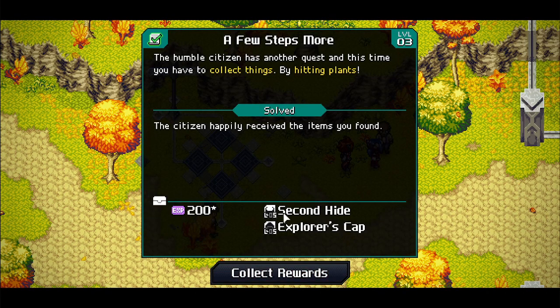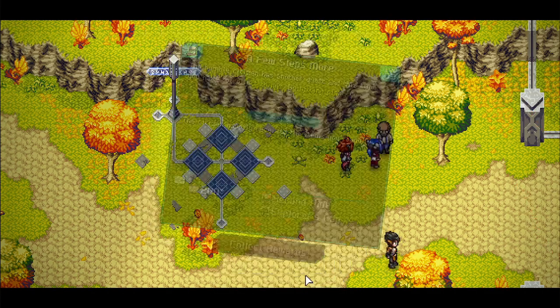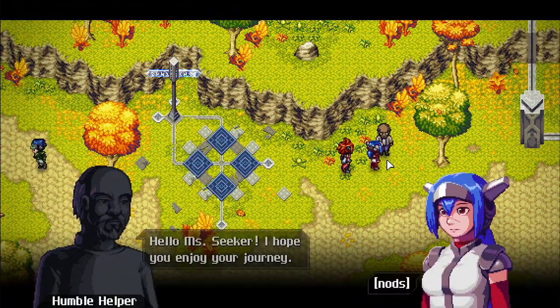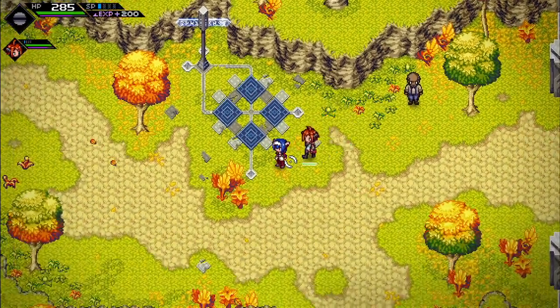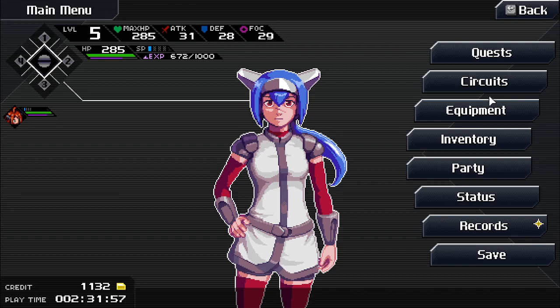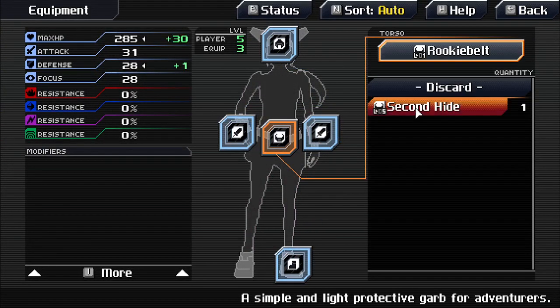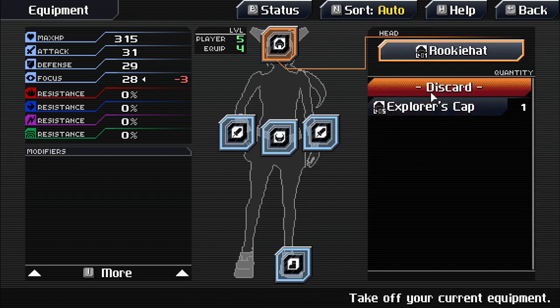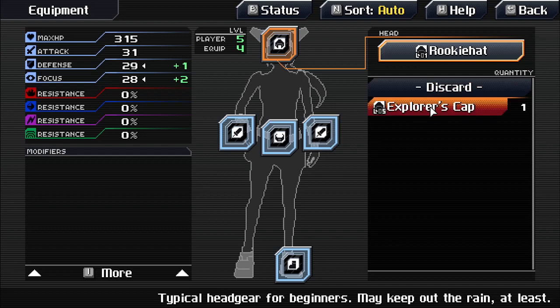Receiving a hide item and a hat — the icon looked like a belt before. 'Element Seeker — hope you enjoyed your journey.' Getting used to the menus and checking max HP, defense, and focus stats on the new gear.